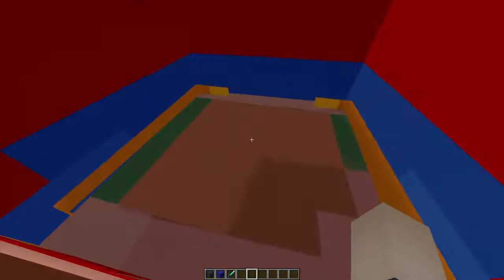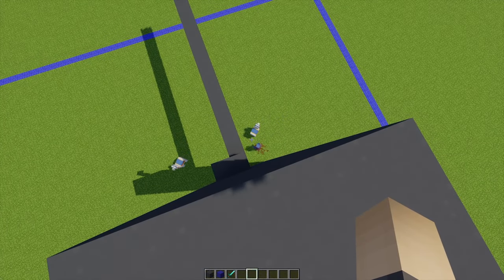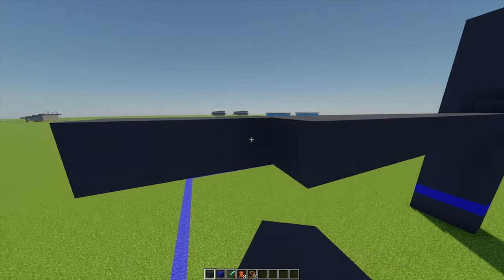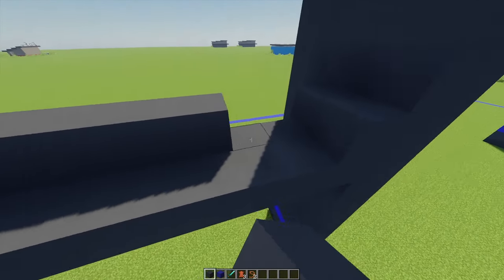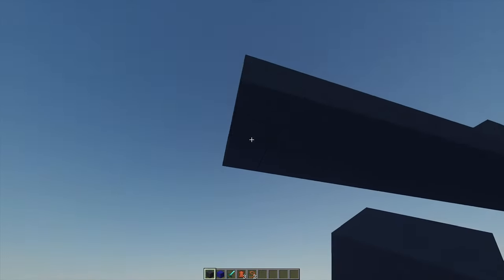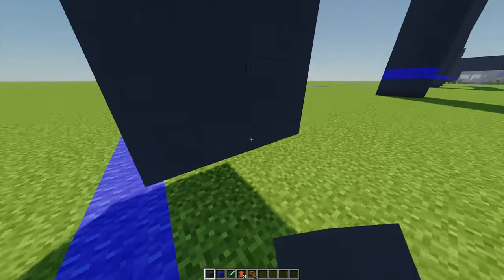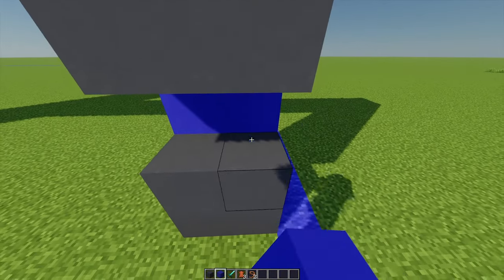I'm going to extend this entire area to the end there. Once extended, I'm going to place four blocks underneath again and build these going all the way down. Then just going three blocks up, I'm going to replace this layer with some blue.